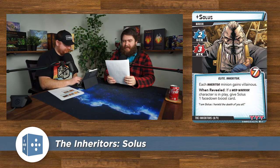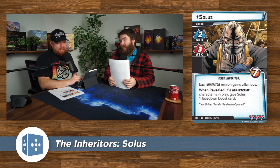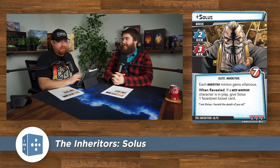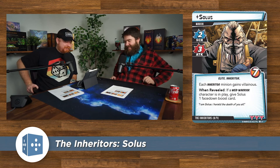Solus — the big daddy. Double scheme, three attack, seven HP. Each Inheritor minion gains villainous — when the minion activates, it gets a face-down boost card. When revealed, if a Web Warrior character is in play, give Solus one face-down boost card. Villainous is very strong because you burn through your deck faster just to give yourself acceleration tokens. Very scary.